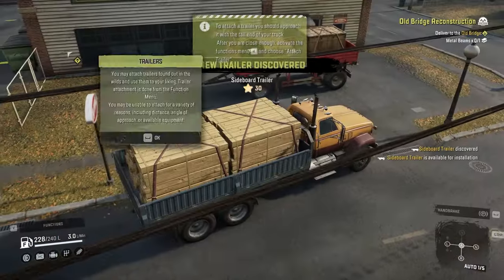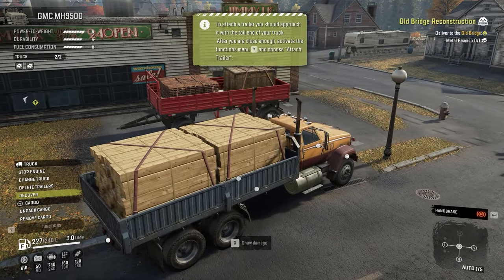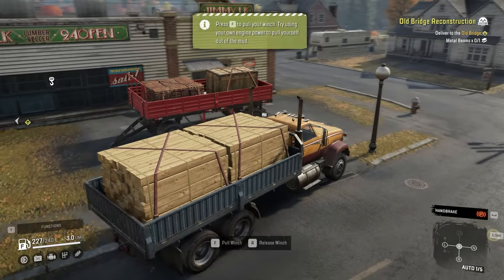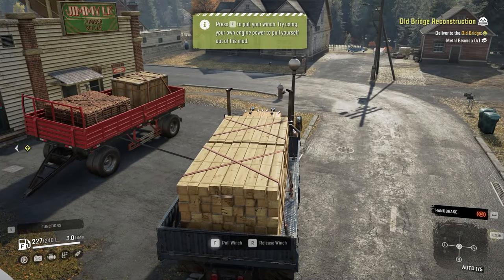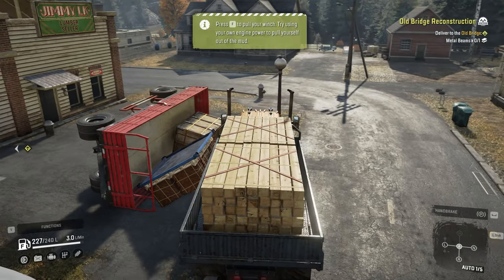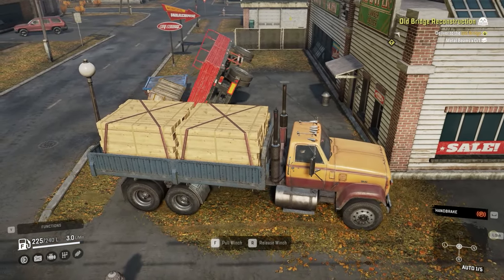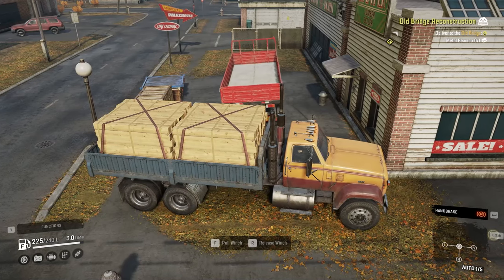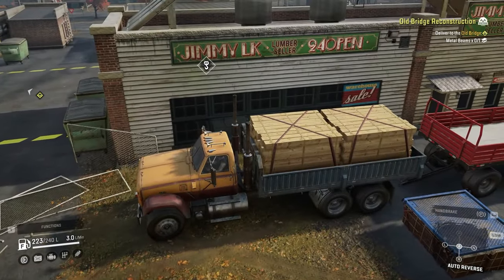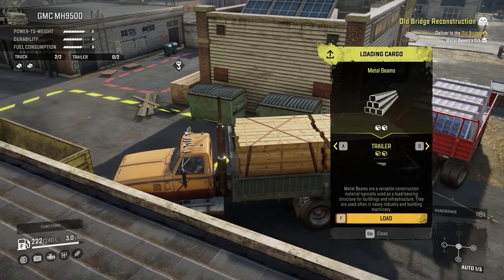Or if you find yourself needing the trailer but not the cargo on it, and you don't have a crane to offload the packed cargo, just tip the trailer over. After the cargo falls off, put the trailer back on its wheels and carry on with your trip.